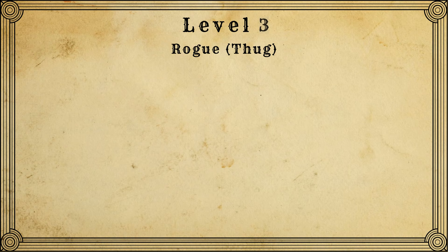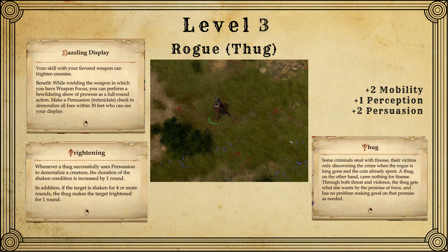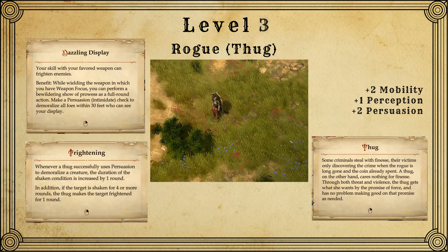At level 3, we're going to choose to level up as a rogue and choose the Thug subclass. This is going to give us a huge spike in power — an additional sneak attack dice for a little more damage, but more importantly it gives us the Frightening ability, making it so that whenever we make a persuasion check to demoralize our enemies, we can potentially fear them instead of just leaving them shaken. This pairs very nicely with the feat we take here at level 3: Dazzling Display. This is an AOE ability that leaves anyone that fails a will save shaken, and combined with Frightening, you'll have a chance to fear everyone.